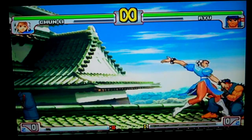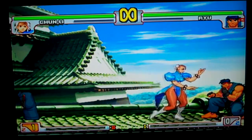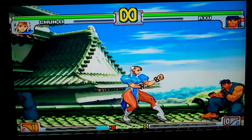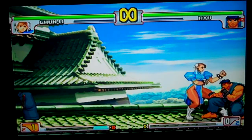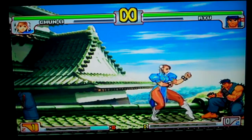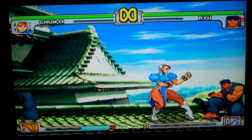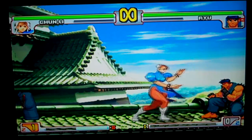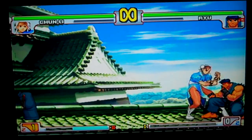Back strong is not an overhead but is special cancelable. Back fierce is safe and extremely powerful. Towards forward is safe. Towards roundhouse goes over opponents and you can get Hayakusen after that. Down plus roundhouse is plus nine if you can hit them, but they can parry it easily.